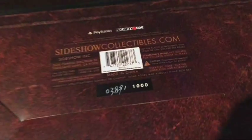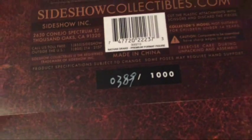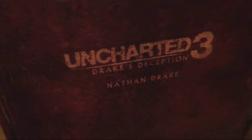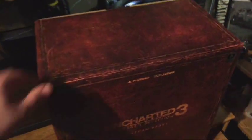Okay, hold on — I just put the box upside down to show you it shows a PlayStation and Naughty Dog logo. My statue is number 389 out of a thousand — only a thousand statues. The box is pretty simple: PlayStation logo, Naughty Dog, Uncharted 3: Drake's Deception, Nathan Drake premium format figure. And it has a sticker that says 'PlayStation Official License Product.'